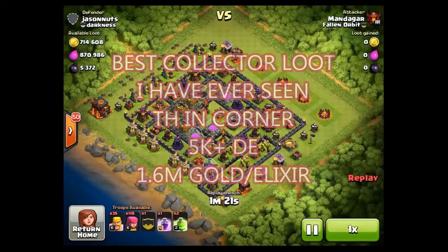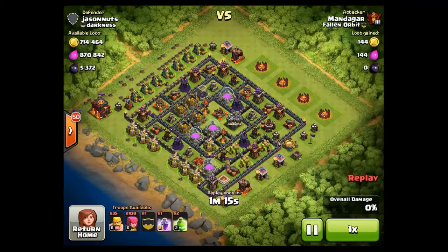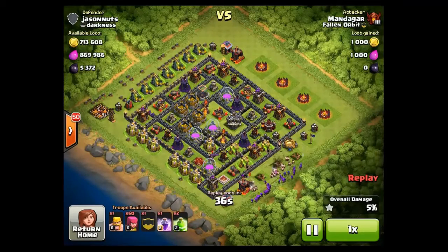I found this base offering an insane amount of loot, and unfortunately I didn't have a full army, so I decided to snipe the Town Hall and then go for the dark elixir. But if I had a full army, all those full gold collectors and elixir storages would have given me at least 500,000 from gold and elixir. What a shame. But if I didn't attack with a half army I wouldn't have found this base at all, so it is what it is — but it would have been nice to get all that gold and elixir. I just didn't have enough troops.